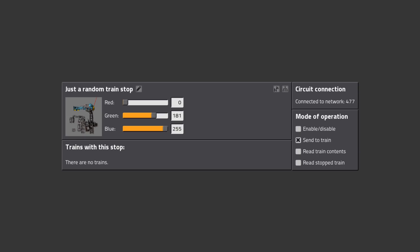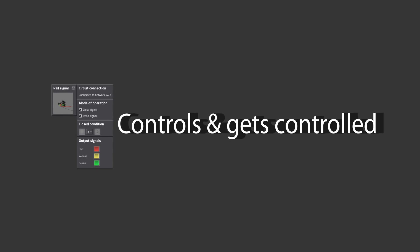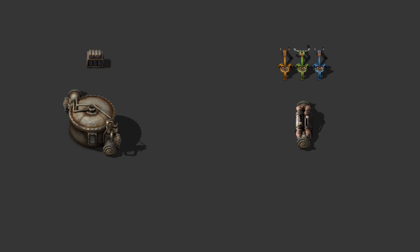Every train has its own unique identifying ID, which can also be read by the train stop. The ID is put onto the circuit network with the value of the train's ID currently waiting in the stop and a signal you can specify. Signals can also interact with circuit networks — they can put the current state onto the circuit network, or be controlled by it. Chests, inserters, pumps, and liquid tanks are also crucial for building stations.